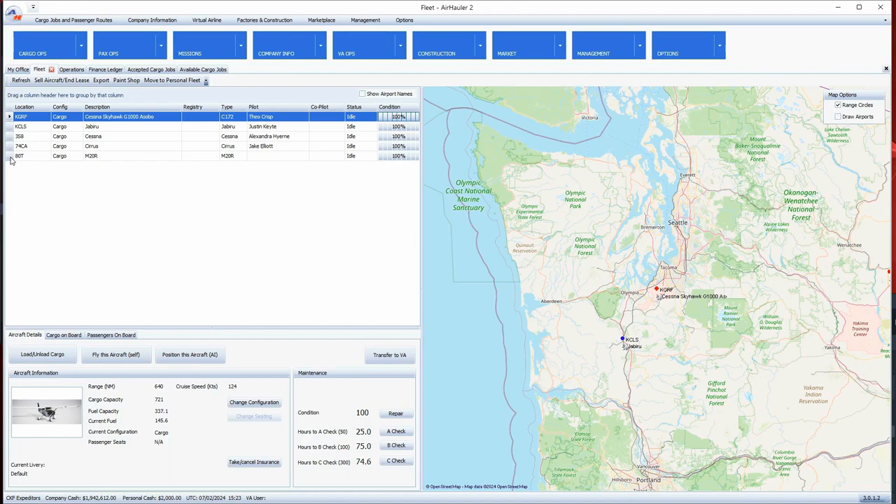Today we're going to fly from where I had already delivered some cargo, and now I am flying off to La Grande, Oregon, where we're going to open up another base. This will be our third base. I try to keep the distance between bases around 250 to 350 miles apart, which makes for a good distance for traveling and delivering cargo in between bases.